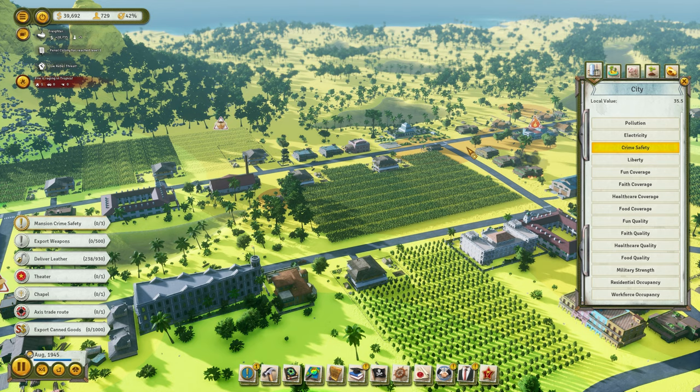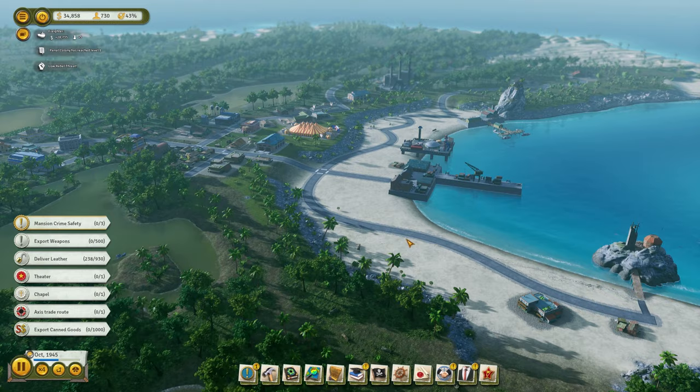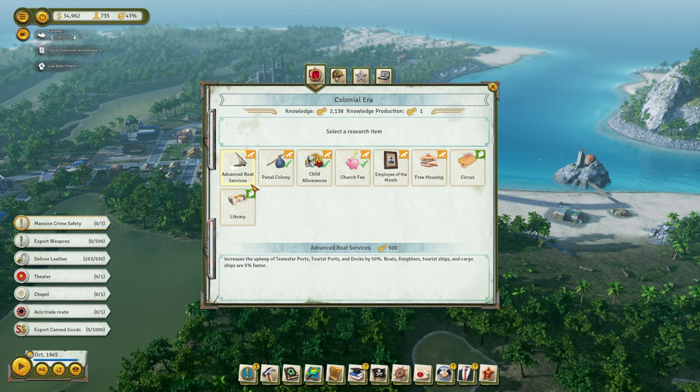If you go to the crime safety and hover over, you can see the areas in the top corner. It's 76 and green, so I need to be going into red or orange areas. Down here it's 12, and it needs to be between 0 and 30. I'm going to have to put some mansions down here, because I put loads of police stations around to combat this but I was doing it the wrong way. I'll do that shortly — let's get something else researching.